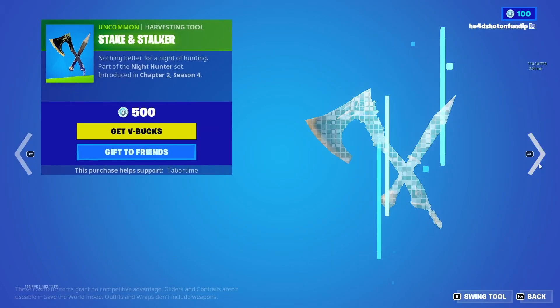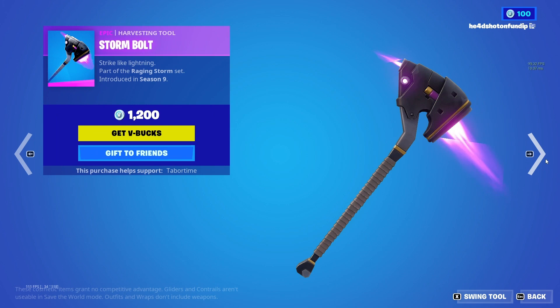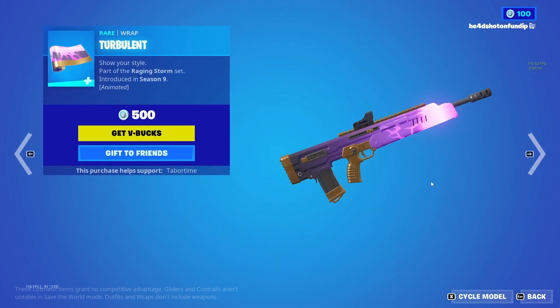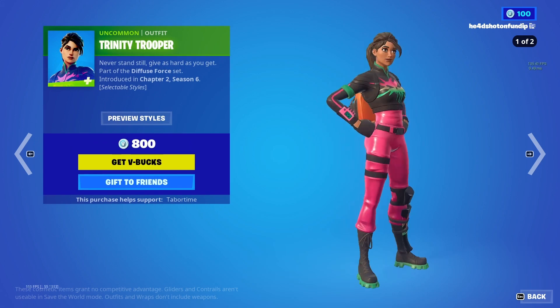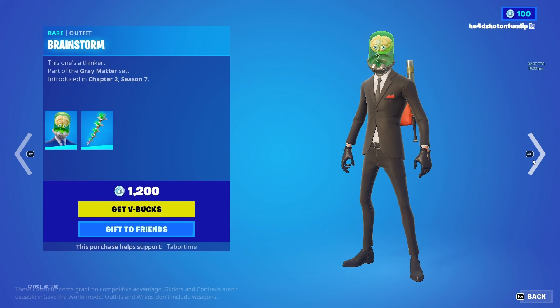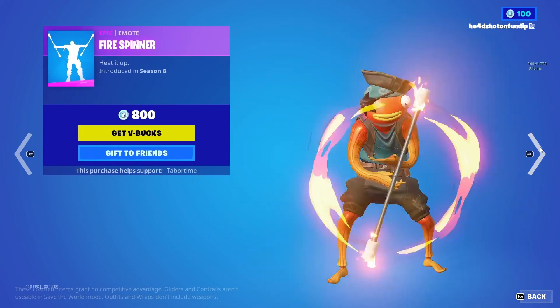Anyway, the Victoria Saint skin — okay, moving on. Tempest, that's a cool skin. Storm Bolt, cool pickaxe — turbulent. The Trinity Trooper, which I think used to be a Hollow skin, I'm not sure. Brainstorm — I think this is a Hollow skin too, but I'm not sure.